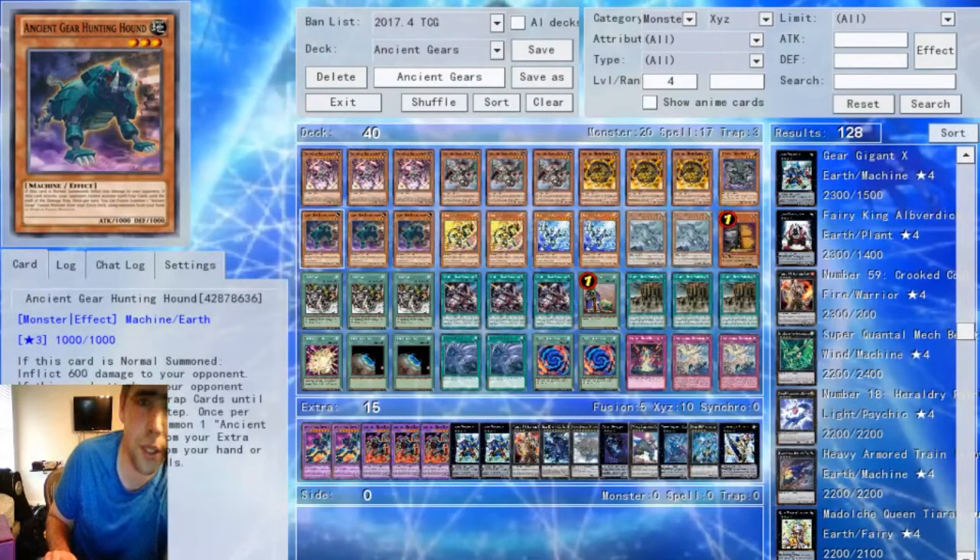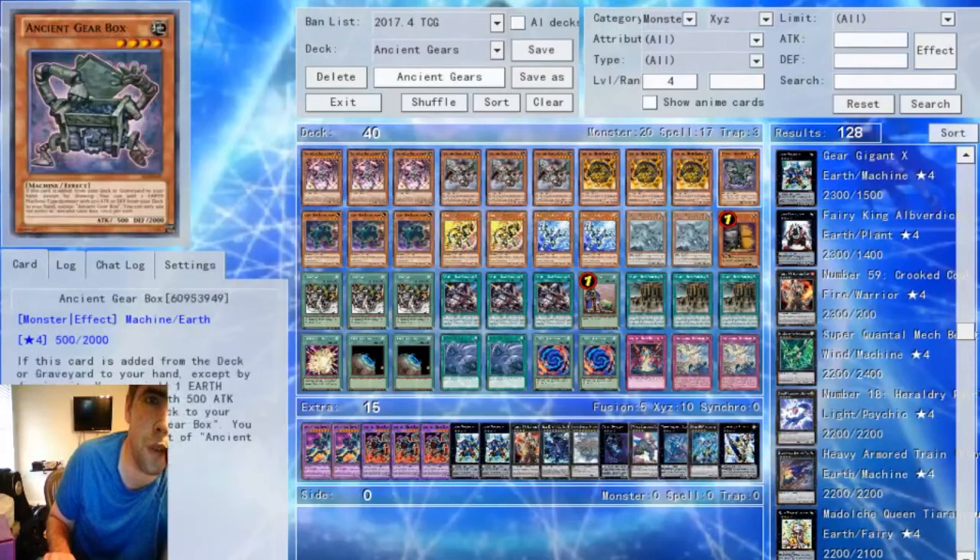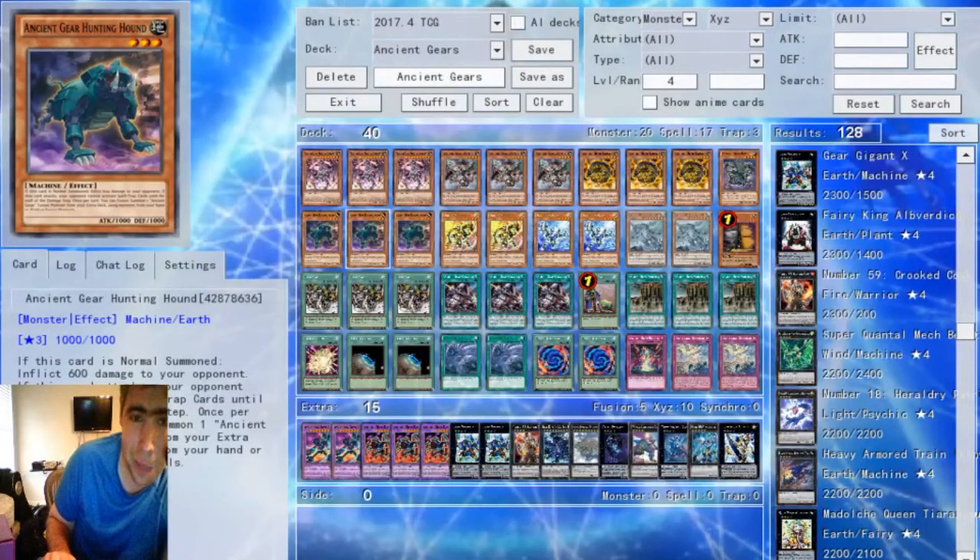Next up, for the last three Ancient Gear monsters, we have the Hunting Hound, which I believe was released in Raging Tempest, so we do already have it. Whenever it's Normal Summoned, it has a mandatory effect to burn your opponent for 600, which is kind of cute, and it has an effect that prevents Spells and Traps — like most of the Ancient Gears — when it attacks. The main thing is it is a Walking Polymerization, so once per turn you can Fusion Summon one Ancient Gear monster from your Extra Deck using monsters from your hand or field as Fusion Materials. If you have this and another Ancient Gear in your hand, you can make your Howlitzer. It is Level 3, so it doesn't really work with a lot of these Level 4 monsters, but it's a mandatory 3-of, at least in my opinion.